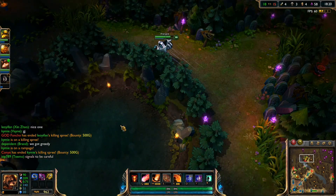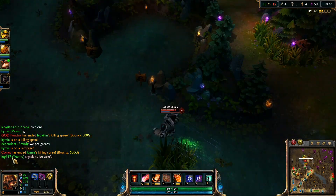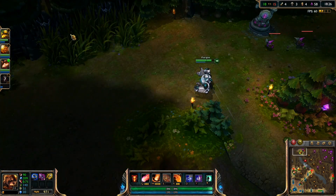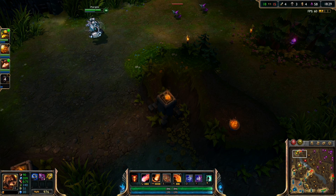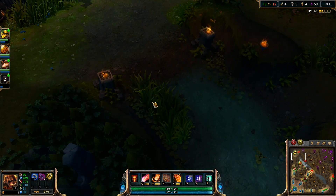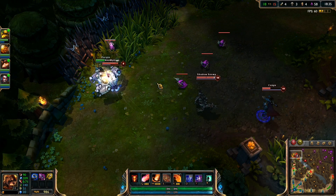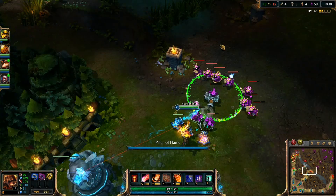My next item is Rabadon's Deathcap, and right after that I get Rylai's Crystal Scepter. Rylai's I think is one of the most OP items for an AP character simply because the slow is a very very strong debuff to put on your enemies.